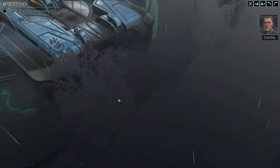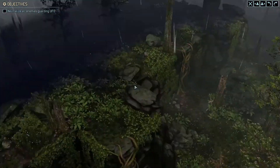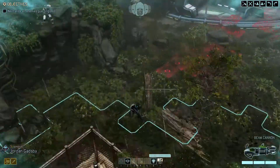UFO sight coordinates locked in. Move to secure the area — neutralize all hostiles. There's the UFO. First thing I want to do is fan out, scout the area, and see what's waiting for us.